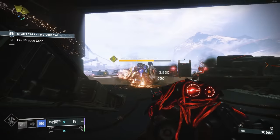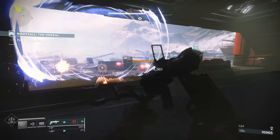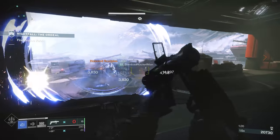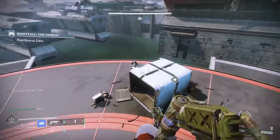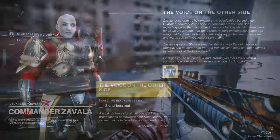Upon getting past these turrets, you'll be faced with Dengrat — I think that's how we say his name. He is a loyalist to Caiatl. And upon killing him, you'll be able to inspect something at the end of these platforms inside of a crate, which essentially gives you the next step to go to Zavala.